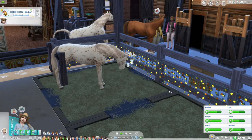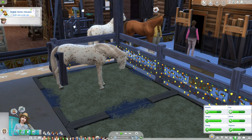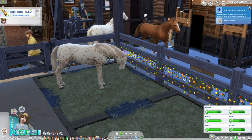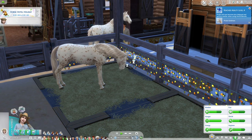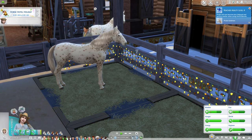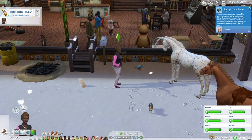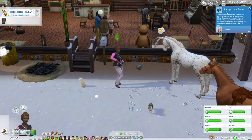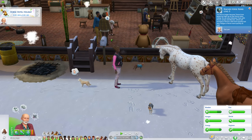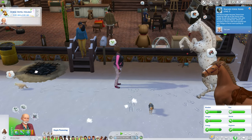Lilith did reach level 5 in horse riding skill. She got stuck out there again, so I just teleported her down to her coffin so she can take a nap, and then we'll send her home when it's dark outside. Ty has finally reached horse riding level 5. I think that was the first family that came here, or one of the first — the Flemings.